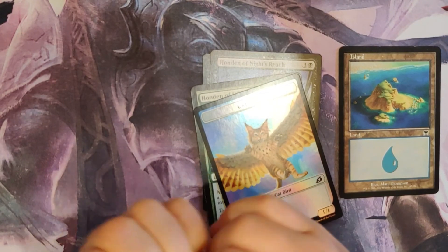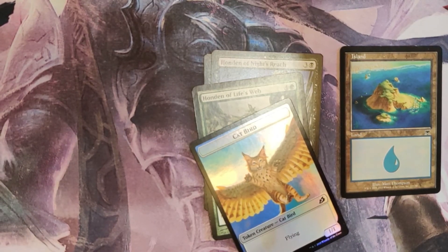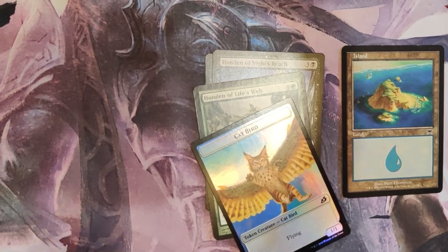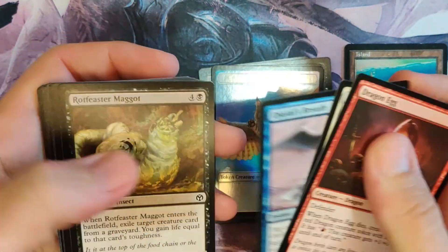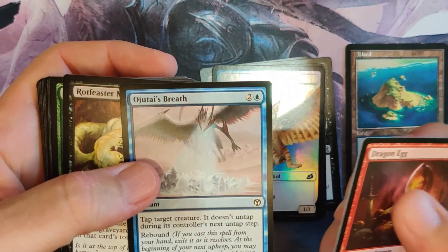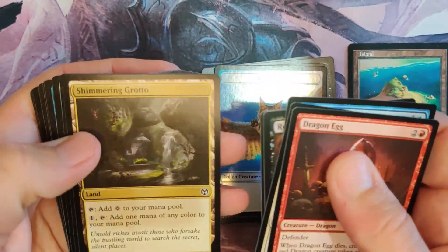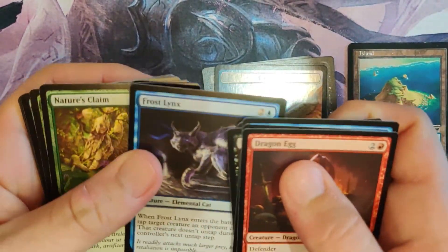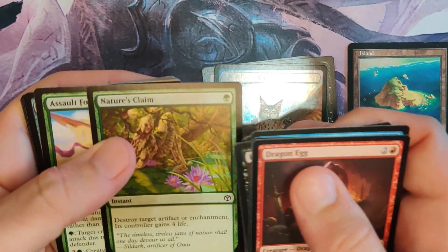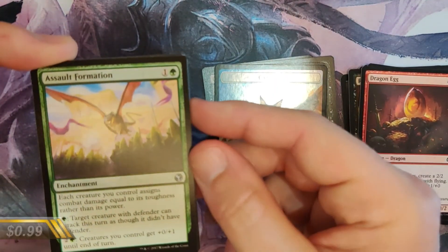My hands are very slippery from putting on sunscreen, so you'll have to open the pack — wait, you can't touch his cards with sunscreen on your hands! Dash is getting ready to go out and play with a buddy of his. Dragon Egg, Ojutai — I don't know if that's right. Shimmering Grotto is not bad. Star Compass, good old classic art. And a Salt Formation — very nice uncommon.